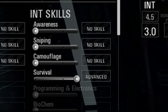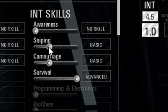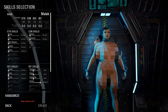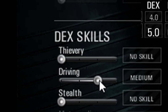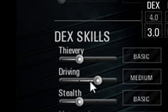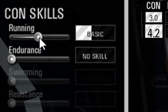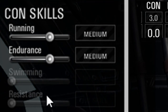With the rest of the intelligence points, you can go for camouflage as basic and sniping as basic. After you've done with that, for the dexterity skills you can go for medium on the relevant ones, stealth as basic, and increase driving to advanced.